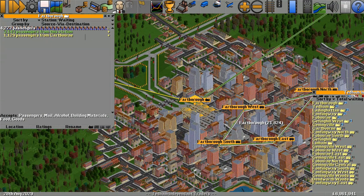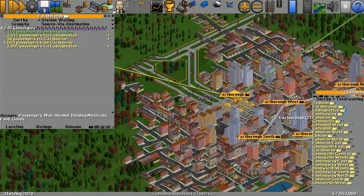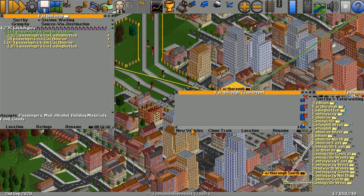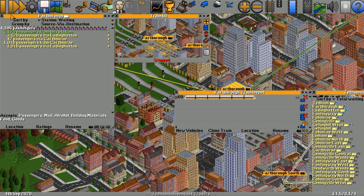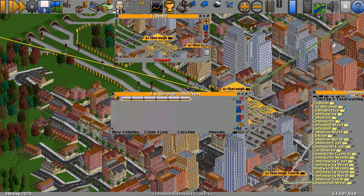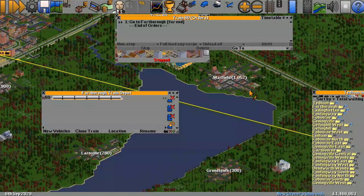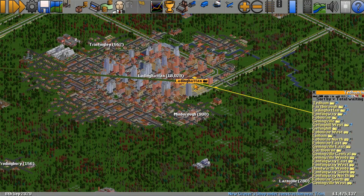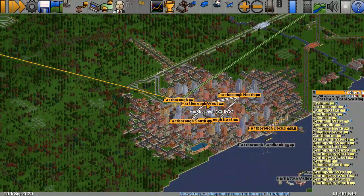For now we're going to skip that one because that line would be very saturated very quickly. The next one on the list — Farborne has more passengers waiting than anyone else, with 3,000 passengers wanting to go to Ladding Hatton. We need to sort that out! New vehicle — we've got a new vehicle, cracking. We'll get it to go Farborne and then Ladding Hatton.